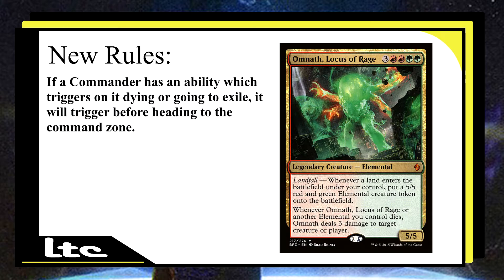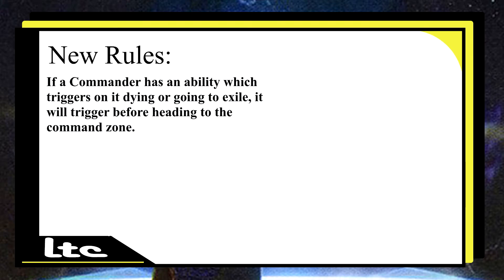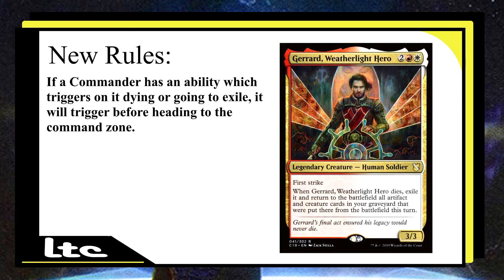That extra 3 damage — if you keep having it killed and going to the command zone — could eventually add up and be significant in the game. Another commander, and this one is very exciting — one, it's a Boros commander, and two, the ability is sort of outside of Boros' colors. This is Gerrard, Weatherlight Hero, for two generic, a red and a white.